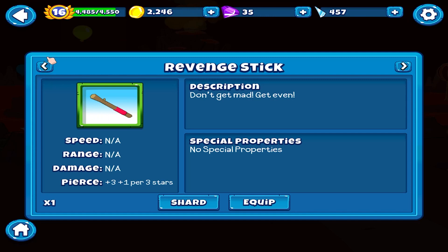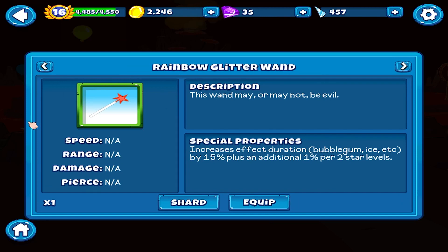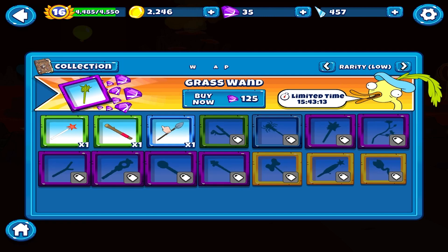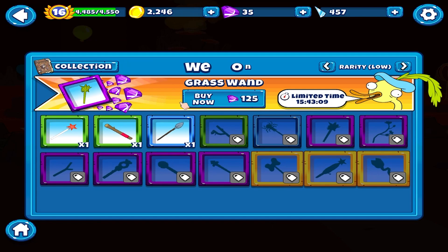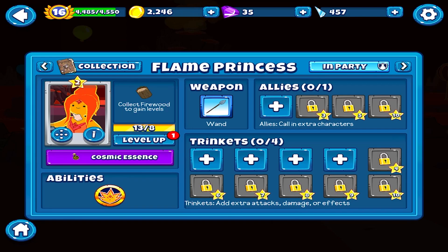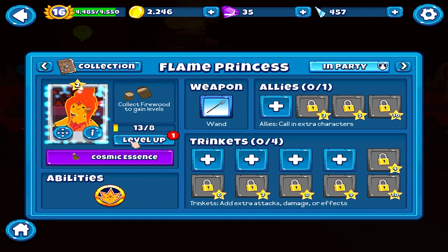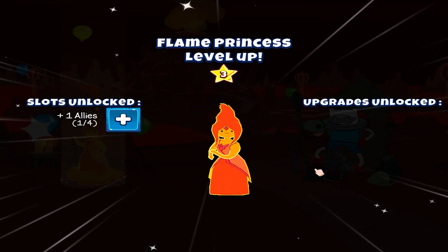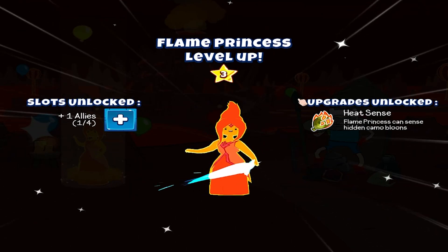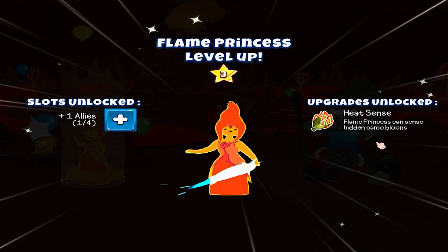Don't get mad, get even - range for the range appears, and this is for the fact duration. Pierce - I think this is the best one since it's super rare. Flame Princess leveled up again! Upgrades unlocked - Heat Sense Claim: Princess can sense beaten camo balloons.